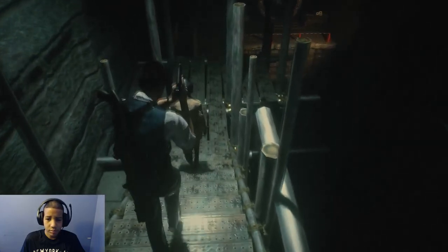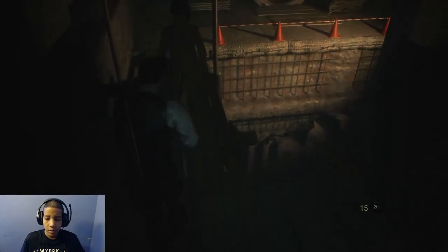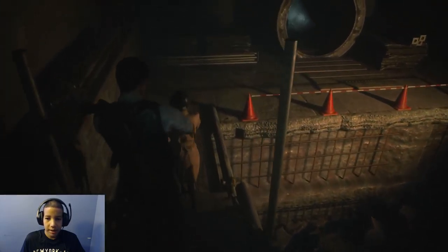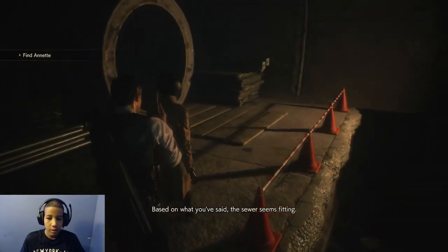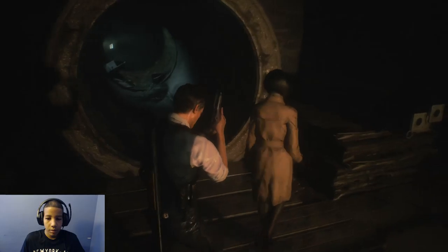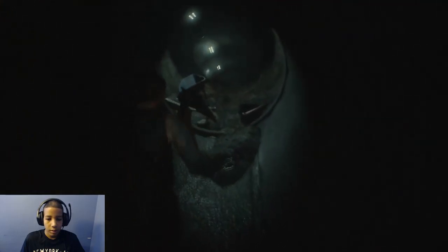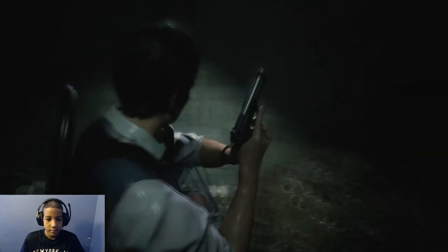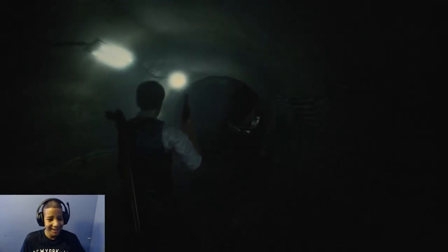'And that's why I'm looking for Annette Birkin — she's the one at Umbrella responsible for unleashing the virus. I'm going to bring her down.' What was her name? Something Birkin? I love how they bring in a new mechanic to the game. 'This is how we get to Annette.' 'Based on what you've said, the sewer seems fitting.' 'After you.' Thanks. Coming with though, right? I don't want to go alone.